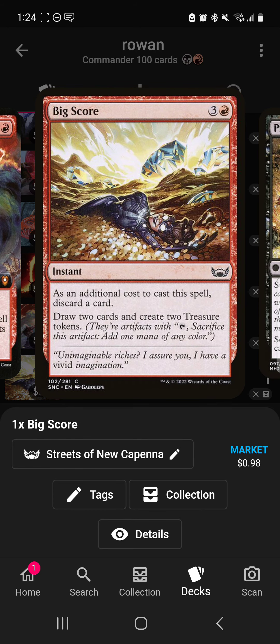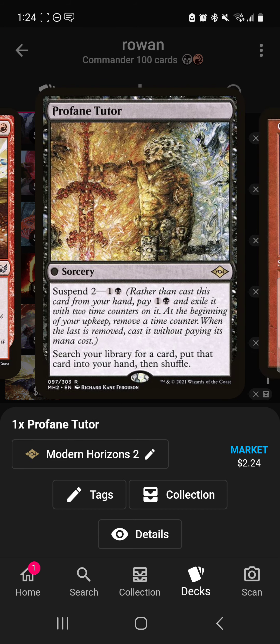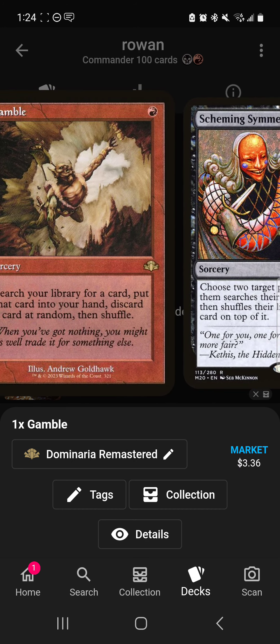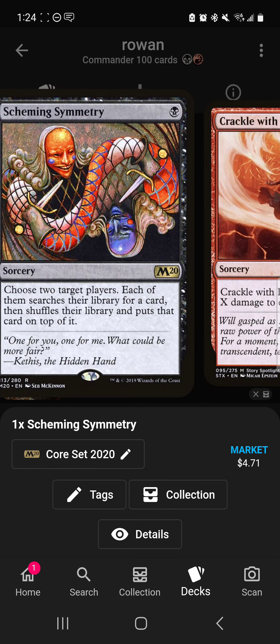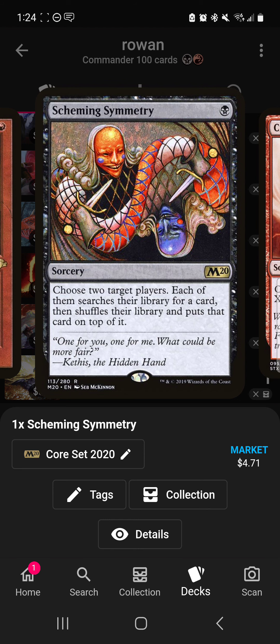Big Score lets you draw and cycle through your deck while making treasures. Profane Tutor, Gamble, and Scheming Symmetry are all tutors to get your win cons.